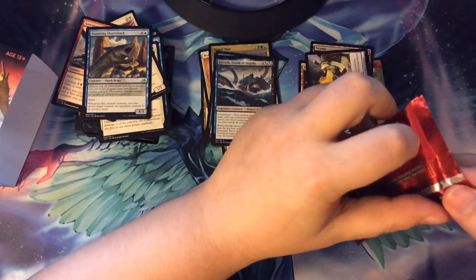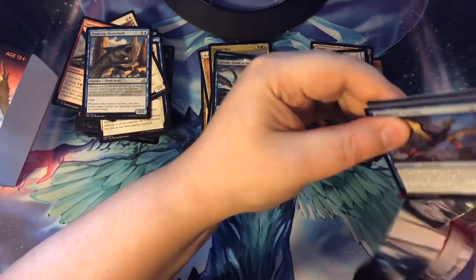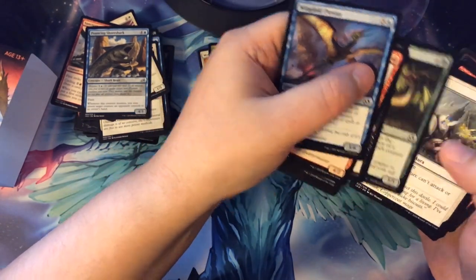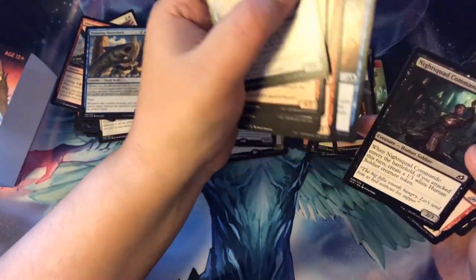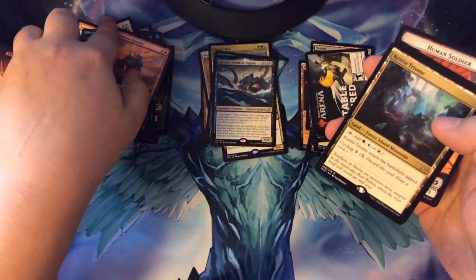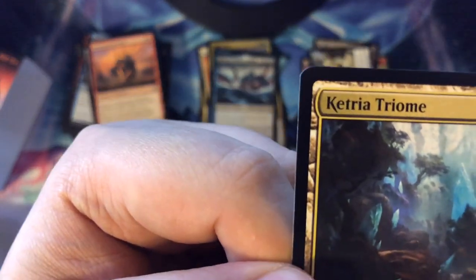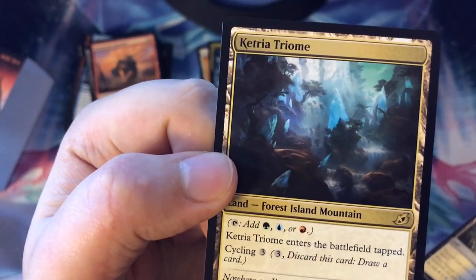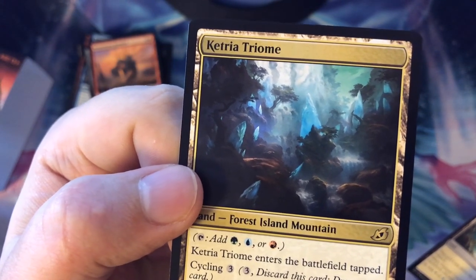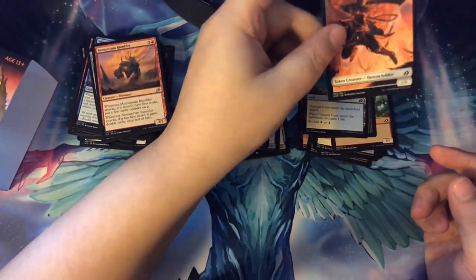And we're on to our last pack. Not looking too good with this pre-release — I mean it probably would be really good for a draft. No Evolving Wilds — I got lucky on that one. And then the rare: got a Triome! We got one good card. This one's the Ketria Triome — it's a Forest, Island, Mountain. These Triome cards are really going to be useful — it's going to bring the value of fetchlands up. It's going to go crazy here in a few months when the release comes out. That's a really good card to have. Got a gain land and then a Human Soldier token.